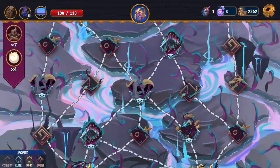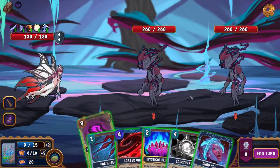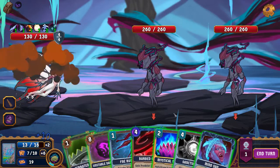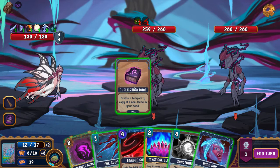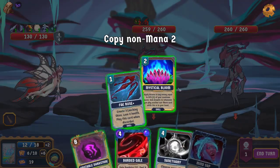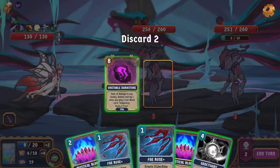Moving on. We've got a purity buff — that's not bad, especially going into this specific fight. Let's see what we get out of this — draw a card. We have established that this is bugged, so we're going to discard it here in a moment. I think we're going to Dupletome these two and get more bleed out. We're just going to pitch these two first because otherwise we're just not going to have any space in hand.